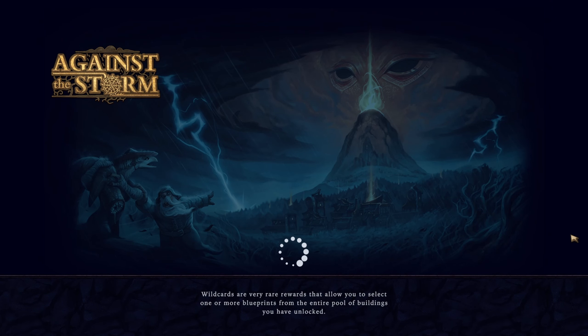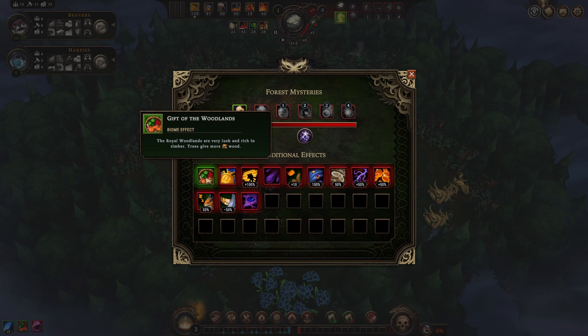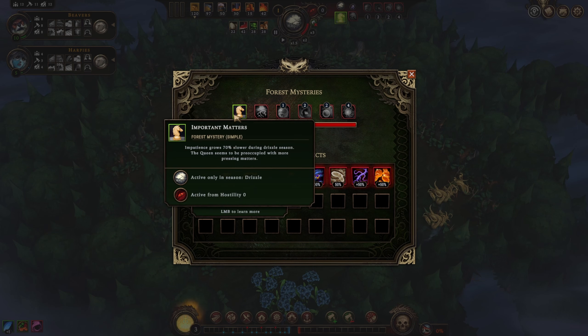Wild cards are very rare rewards that allow you to select one or more blueprints from your entire pool of unlocked buildings — we've only seen that from the smuggler's cache. For the smuggler's visit, that's what's called a cornerstone there. The gift of the woodlands: trees give more wood. Important matters: impatience grows 70% slower during drizzle season — the queen seems to be preoccupied with more pressing matters, that's cool.